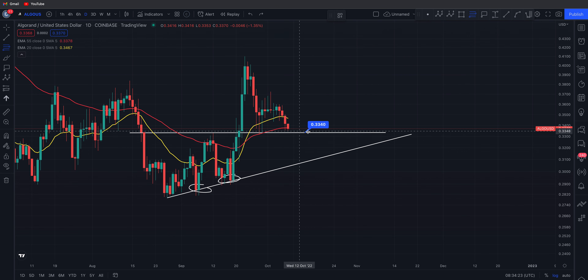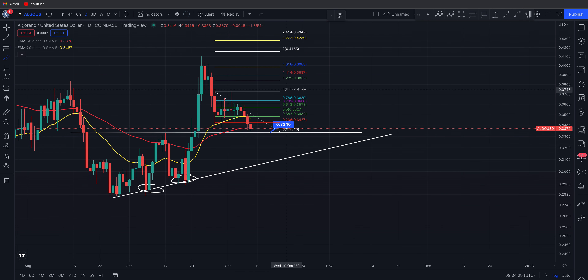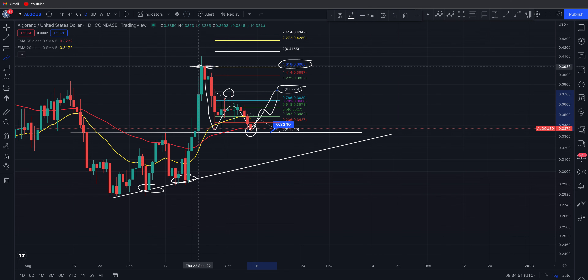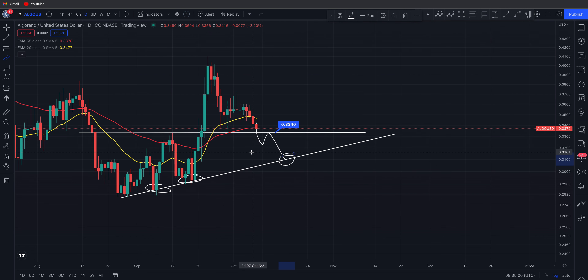If we do hold 33 cents as support, upside targets would be back at the 1.618 if we tackle the 1.0 fib at 37 cents. So if we come down, hold support, and march through — if we can tackle 37 cents and hold 33 — I'm looking at a 39-cent retest of this local high we're actually retracing from. If we hold and get continuation, break 37 cents, I'm looking to go long to 39. If we don't hold, look for that 31-cent area and the ascending support.